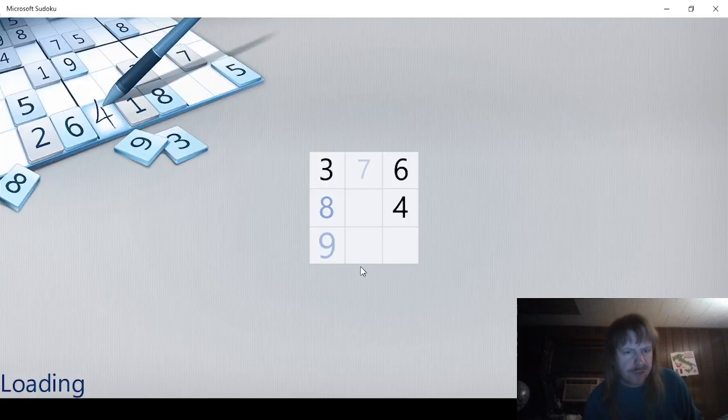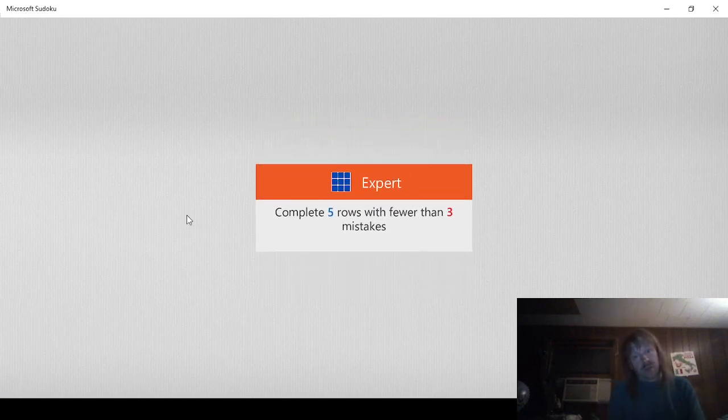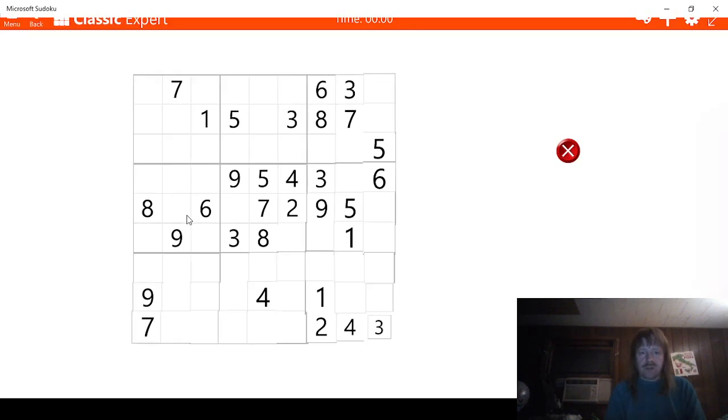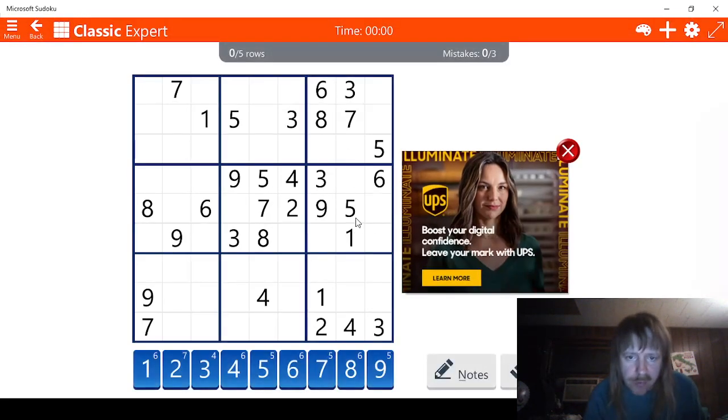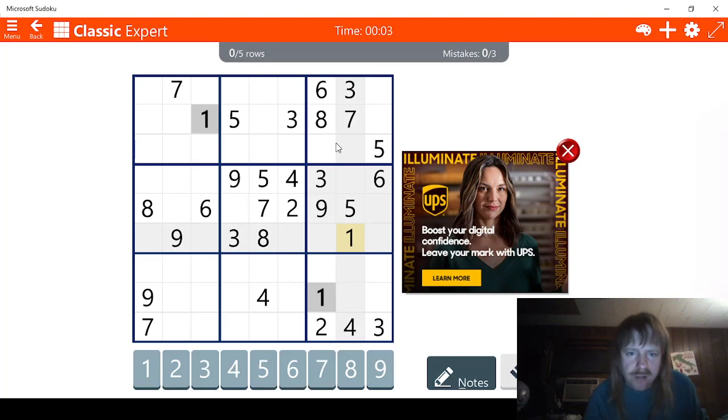We're going to start off with expert just because. Okay, we need five rows. That's what we have to do. And we all know how this goes — as long as I don't make any mistakes, we should be fine. Let's see.